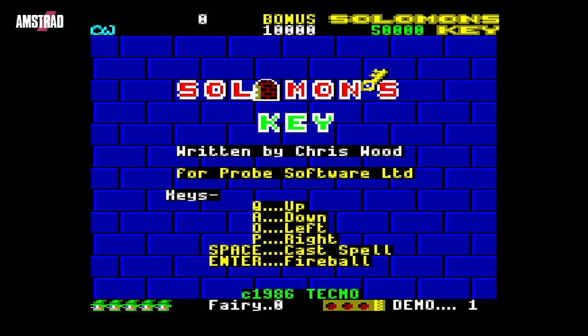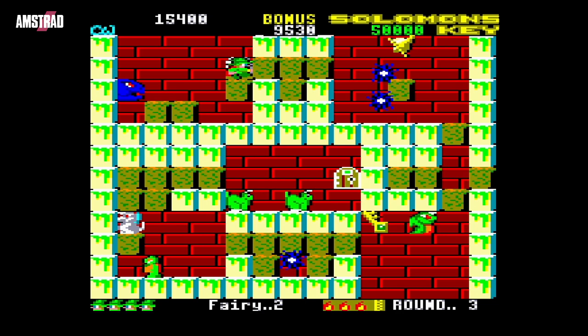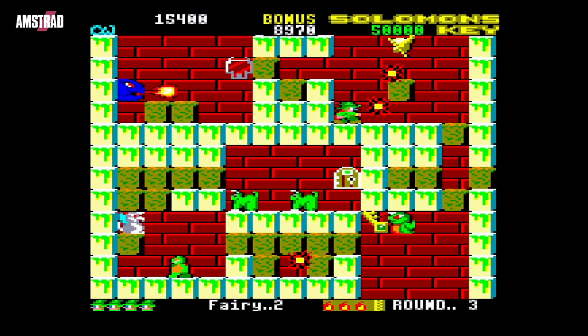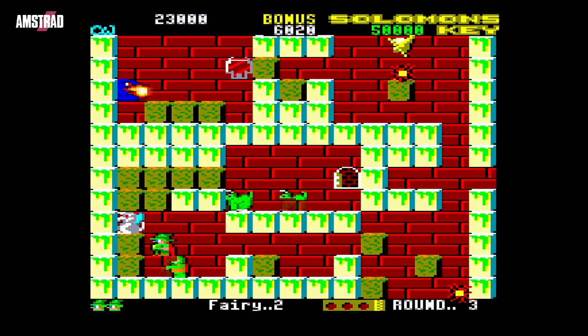Now this is more like it. The Amstrad CPC version features the arcade design and presentation, in-game music, and get this — two-button controls. Holy crap! Unfortunately, it's a little slow and the location of the block spawning is very iffy at times. But look at this compared to the ZX Spectrum version — I know which one I'd choose, especially with that cool line raster effect at the beginning of each stage.